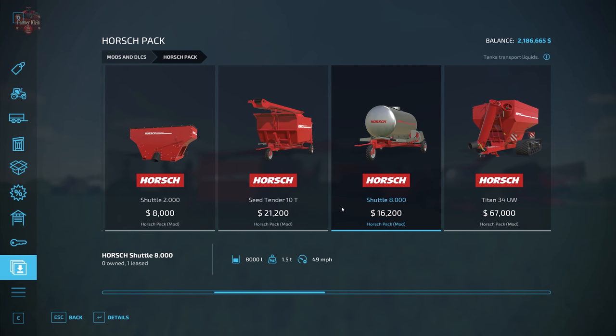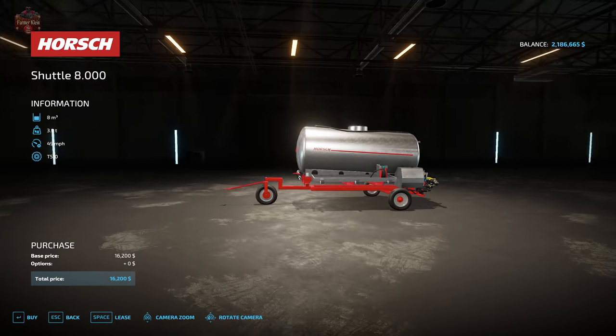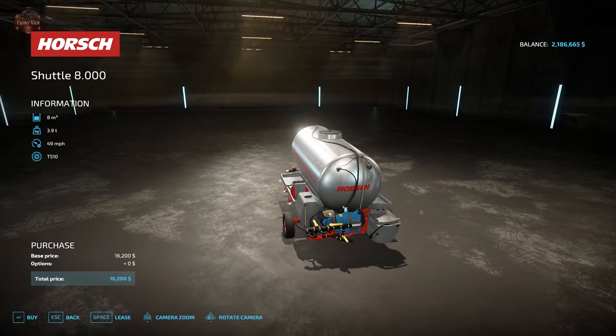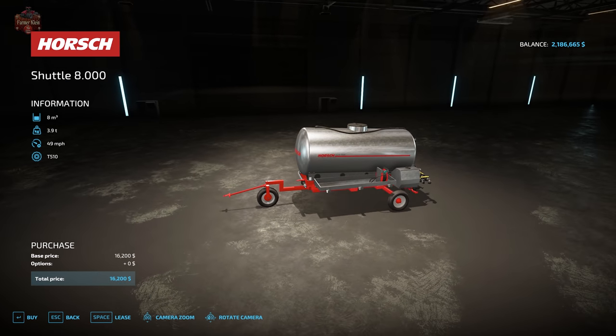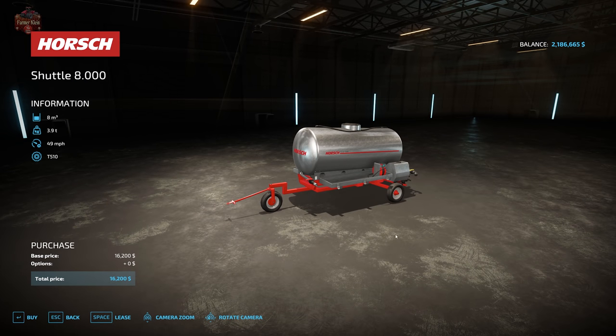Moving on to the Shuttle 8 at $16,200. This is very similar to the seed hopper but allows you to transport liquids. It connects to any fifth-wheel vehicle, holds 8,000 liters of product, weighs 3.9 tons, and has a total operating speed of 49 miles per hour.